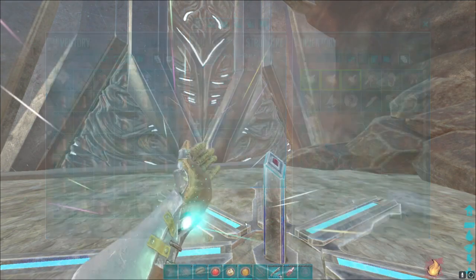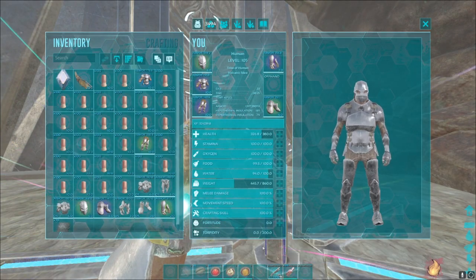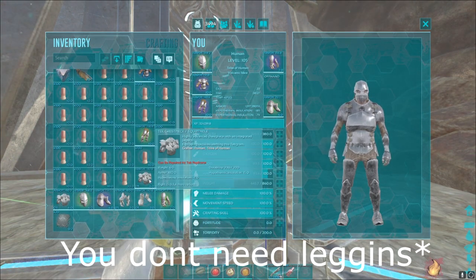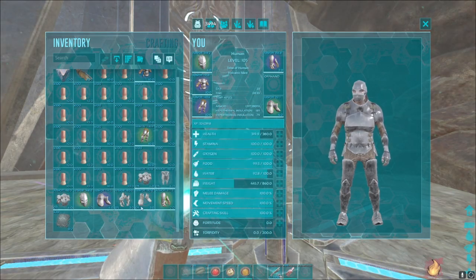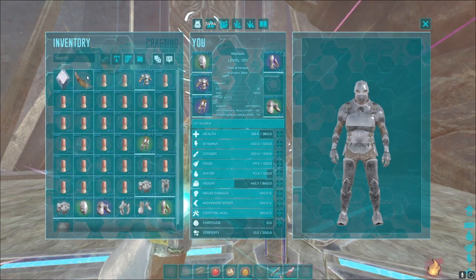So what you're going to need first is some Focal Chili, some Cactus Broth, and some Fria Curry. You're also going to need some Med Brews — I have 100, you might need more. Then you need almost a full set of tek gear. If you don't have anything other than primitive, you might want to bring a spare piece of each, especially the tek chest piece. Then you want to bring a glider suit.